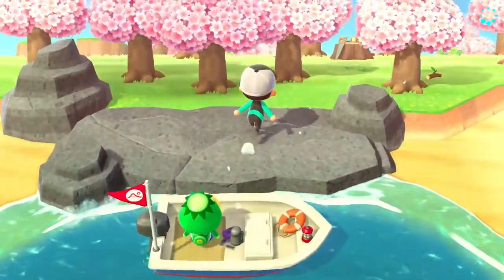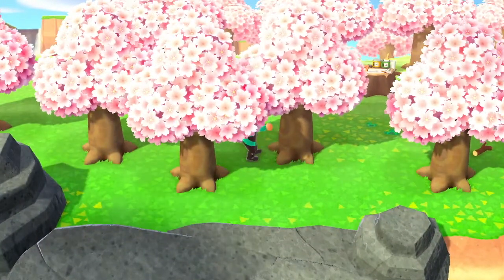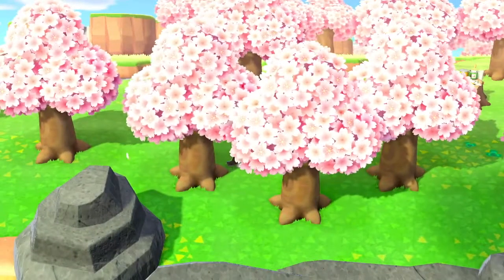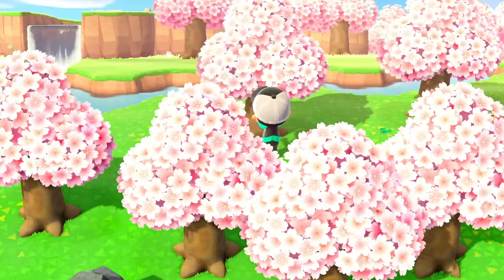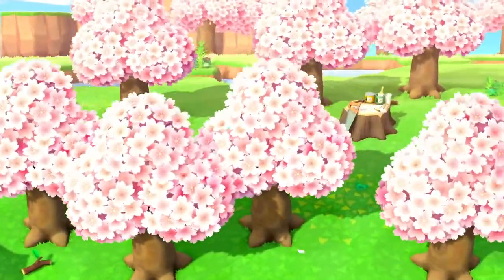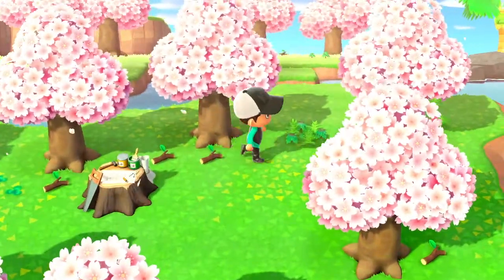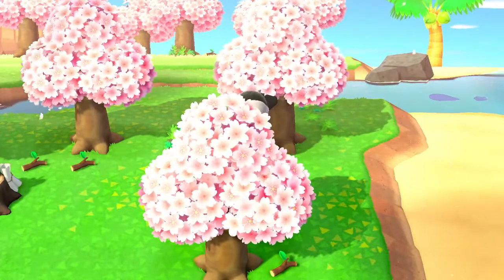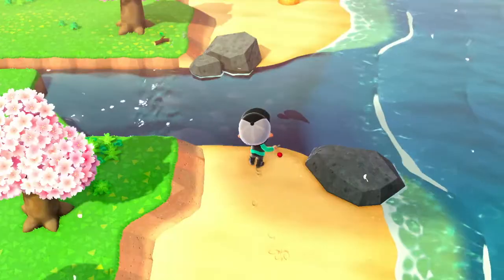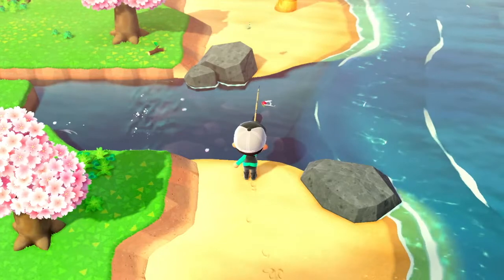Like on the airport Nook Miles islands, Kapp'n will sell you tools for Nook Miles if you happen to run out. But there's also a stump that you can craft tools, so don't worry about running out of materials. The Kapp'n islands are fundamentally different from the other islands in a few ways. The first is that there's usually one money rock on each Kapp'n island, and that trees don't have a hidden furniture item in them.